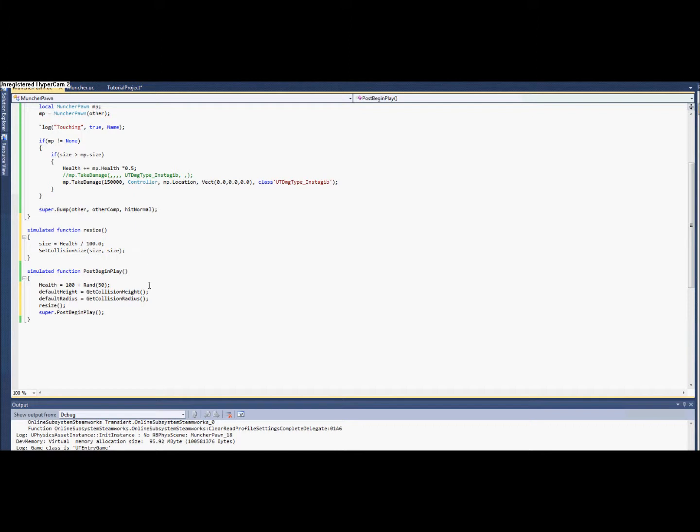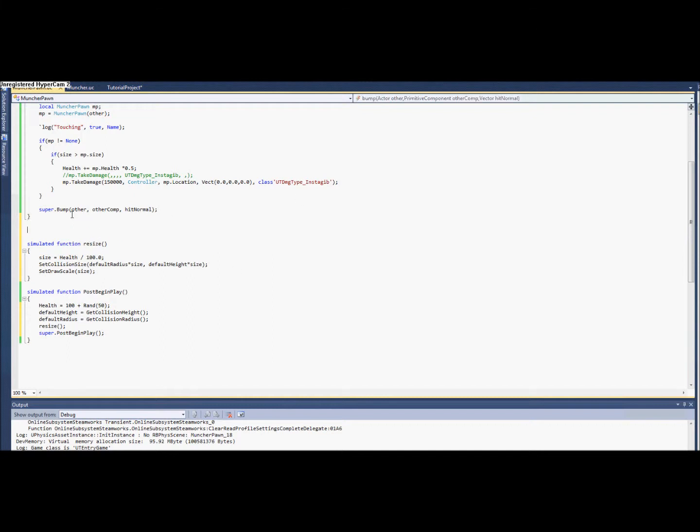And that should do it here. So we need a default radius and then we also need to set the z draw scale — the scale is our size. We also need to call this resize function whenever their health is changed, so on every tick if their health is changed we'll call that resize function.